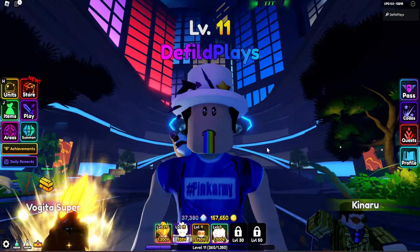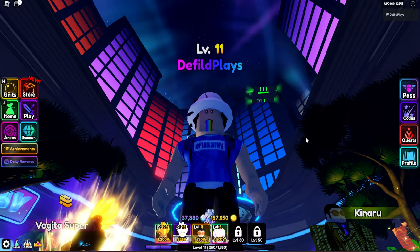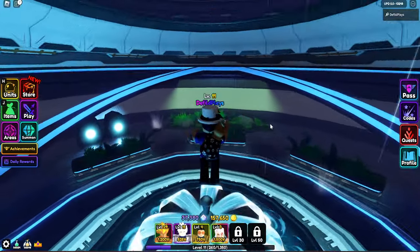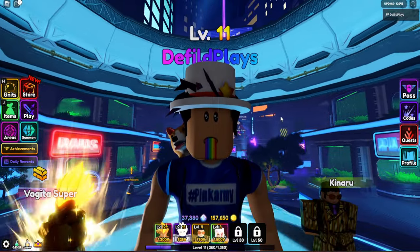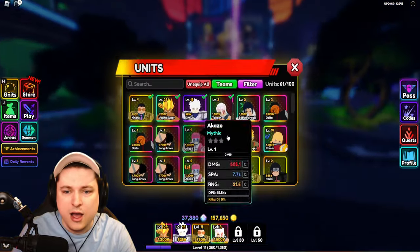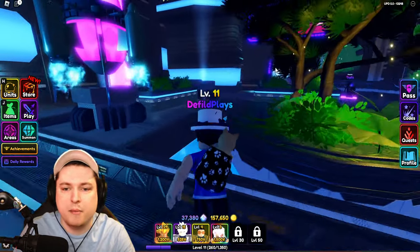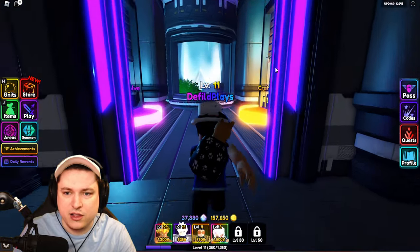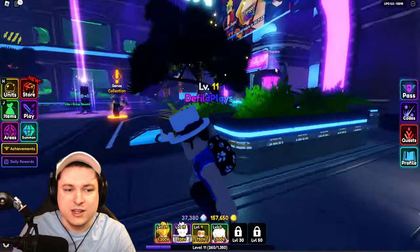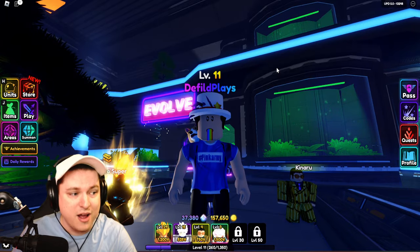That's everything I want to showcase — we're already getting a level, which is awesome. I do want to go AFK this until level 30 in the same way I just showed you. I have to make a perfect Tiny Task, but for the video purpose that was good enough to show how it works. Good luck guys — get yourself some automated gains inside of the game. Let me know what you think about my brand new units — is Tengon good, is he bad, should I level him up? I need more XP to get more SSes. If you enjoyed, hit the like button below, subscribe if you're new, and I'll see you later today or tomorrow for another video. Take care!